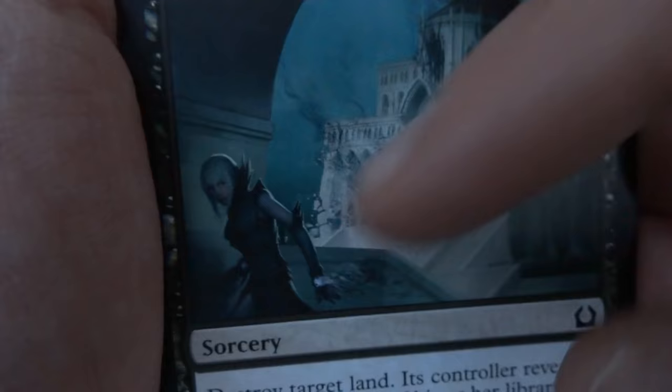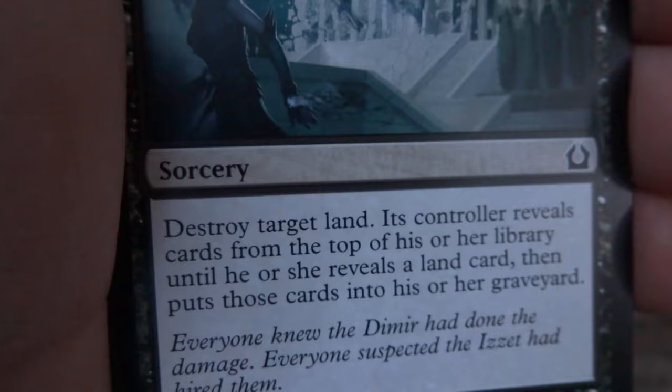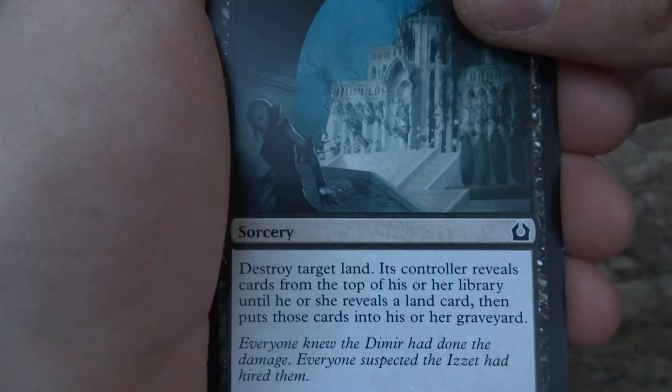Destroy the Evidence — looks like she did something bad to that place, about to set up some sort of black mist that will eat it all up. Very well balanced, pretty dark. She's walking away with a little magic rubbing off on her, and you see this building being destroyed. Four and a black, drawn by Clint Cearley. Sorcery: destroy target land. That land's controller reveals cards from the top of their library until they reveal a land card, then puts those cards into their graveyard. So you destroy a land and make them discard a bunch of cards. Very cool.